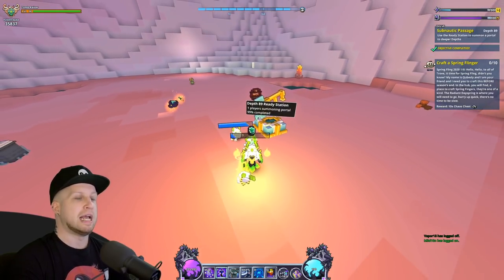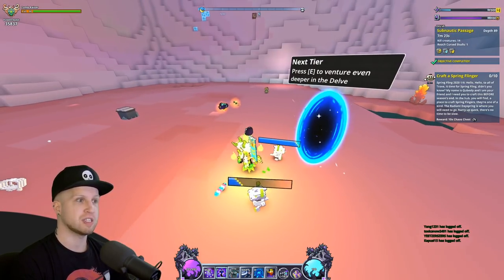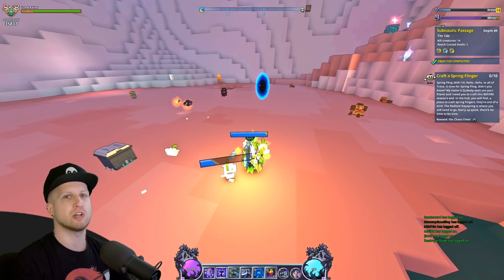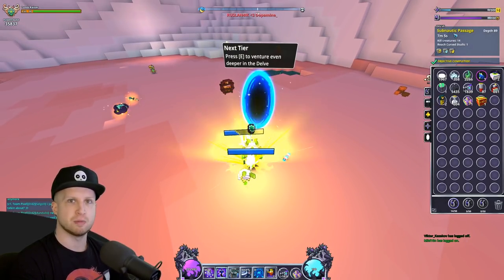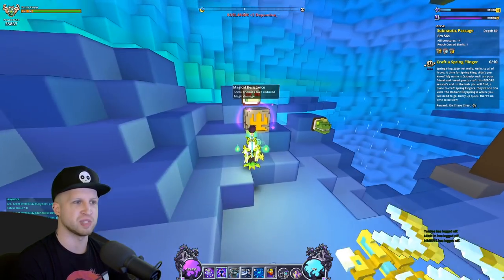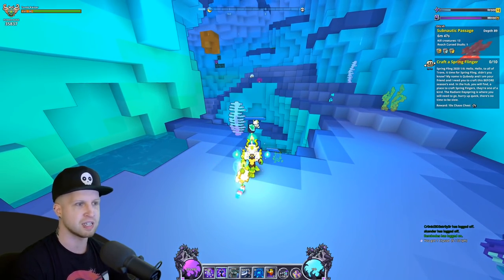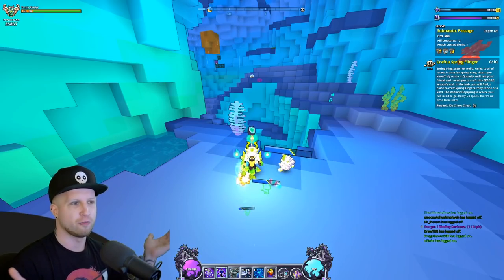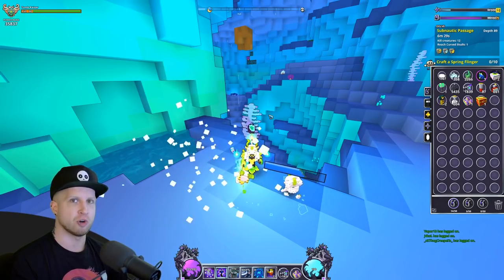There's a portal here you use to open the exit to the next floor. It's worth pointing out that more people standing by this portal and activating it will make it spawn faster. Countless times people will activate it and then start screwing around elsewhere thinking it's generating, but it generates extremely slow unless all players are basically standing inside it. Once the portal finishes generating, the next floor loads and you warp in with different enemy buffs and possibly a different biome.